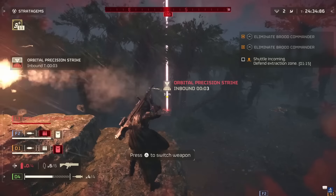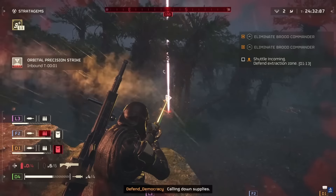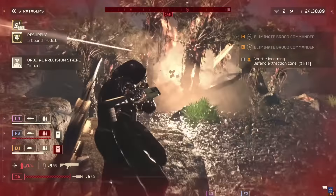As you might have seen in the Bile Titan trailer — and if you haven't, I will put up links to various trailers in the description — regular small arms fire won't always do the job, but a 500-pound bomb sure will. But be careful with where you deploy these stratagems, because it's easy to kill your own squad members.